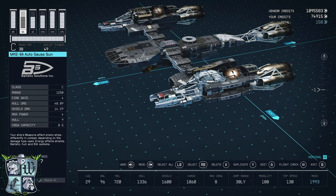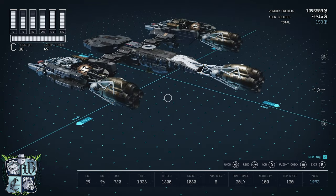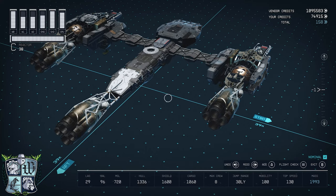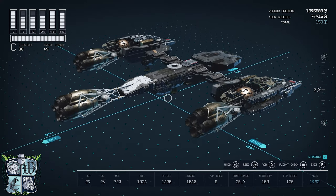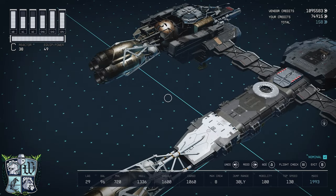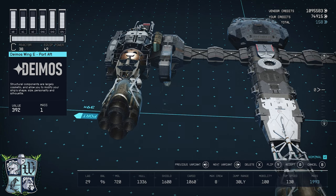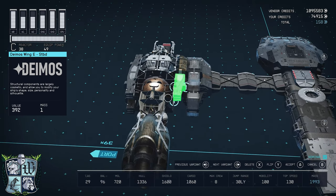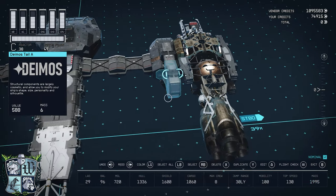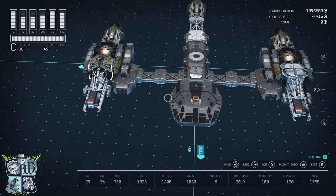My credit balance is 158, so I'm missing something — probably a structural piece I've forgotten. I'm going to figure that out and splice the video and resume once I do. Okay friends, I figured it out: I copied a couple of Deimos Wing E's and placed one there behind that cargo hold, flipped, and another one there behind that cargo hold. Now my credit balance is zero, so the Dragonfly is done. Let's exit and take a look at the color sliders.